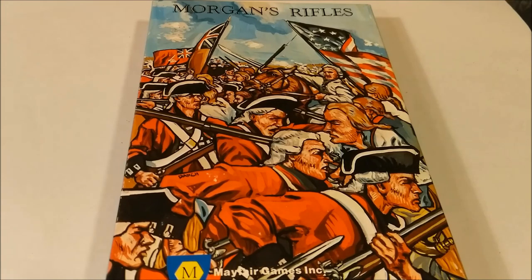As the learned jurist John Marshall commented on the importance of Cowpens: 'Seldom has a battle in which greater numbers were not engaged been so important in its consequences as that of Cowpens.' The game comes with 152 counters, a 17 by 22 full-color map, a 12-page rulebook, turn chart, and one six-sided die. Morgan's Rifles is a strong-playing game of moderate complexity.